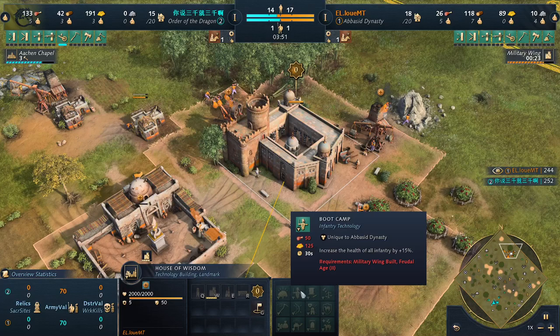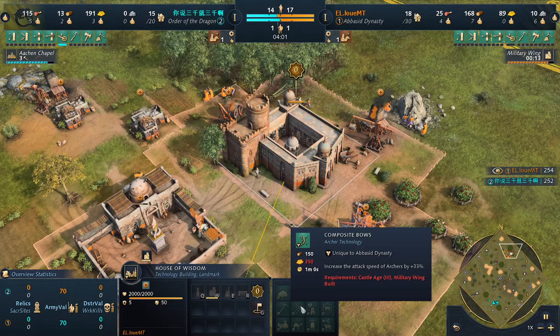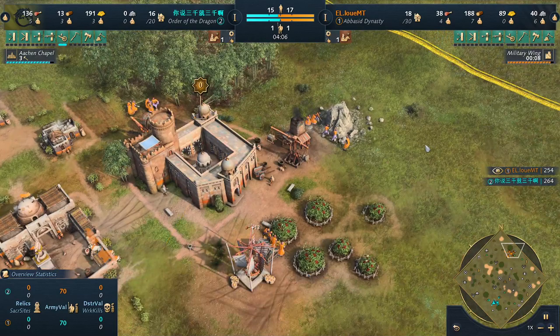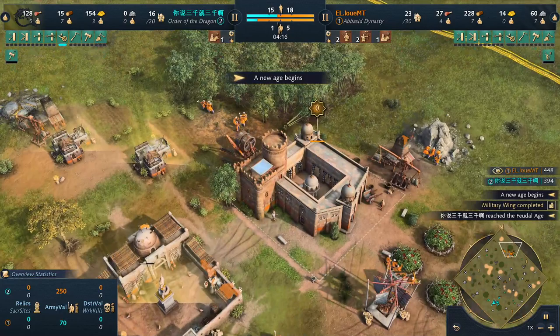Especially in the later stages of the game, you'll see those Ghulams have so much HP — they are so tanky. And obviously the Composite Bows is probably the best upgrade they have for military, with plus 33% attack speed. It looks like Louis is going for a second Town Center build, already gathering stone before actually aging up. Pretty good for him.